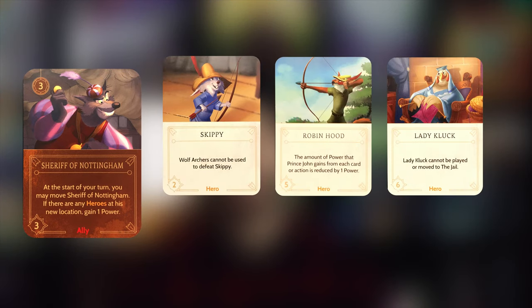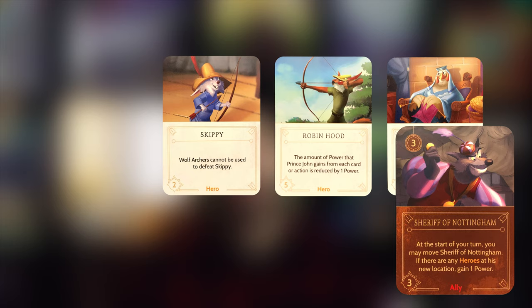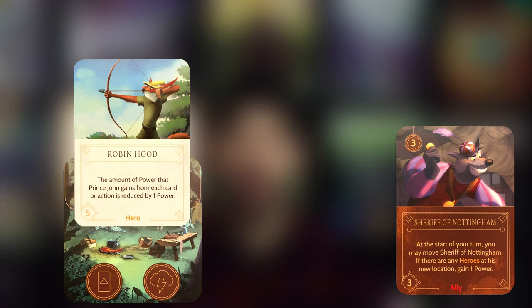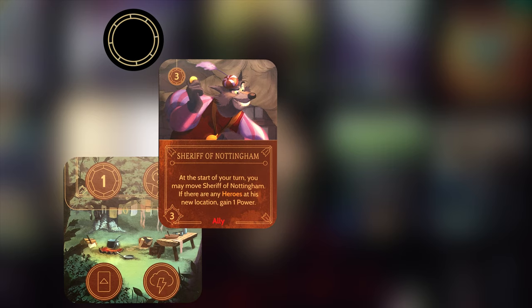The Sheriff of Nottingham is one of your best allies. When you get him, do everything you can to play him the same turn you receive him, because the sooner you get the Sheriff out the sooner you'll collect extra power each turn. At the beginning of your turn you can move him to a location that has a hero and gain one power — a good way of punishing the fates your opponents play on you.